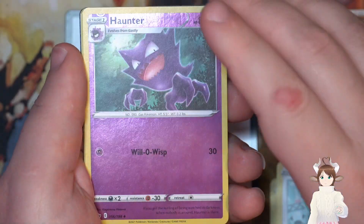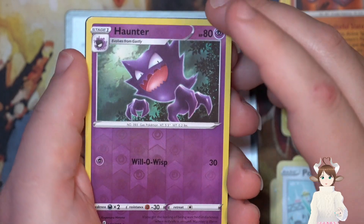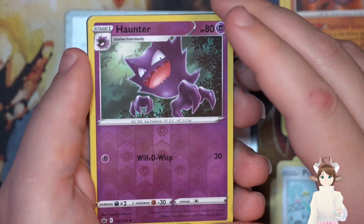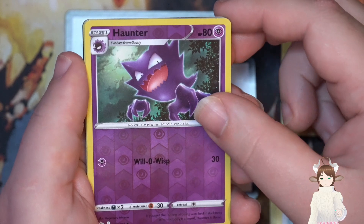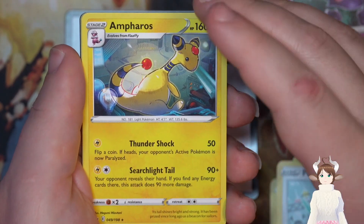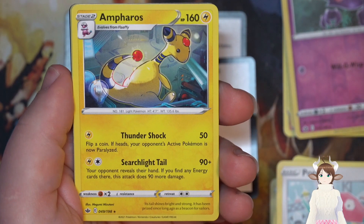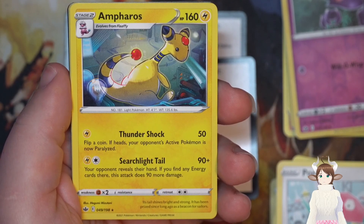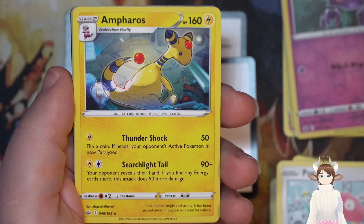Oh here we got our hollow — Haunter. I really don't like these things in Pokemon Arceus but I do like the artwork here, with the moon in the background and just looking up into the sky and seeing this thing — that's gotta be scary. Yes, we got Ampharos! After seeing Flaffy and Marill we've got an Ampharos. Flip a coin, if heads your opponent's active Pokemon is now paralyzed. Searching taillight — your opponent reveals their hand; if you find any energy cards there this attack does 90 more damage — so basically 180 damage, that's pretty cool.